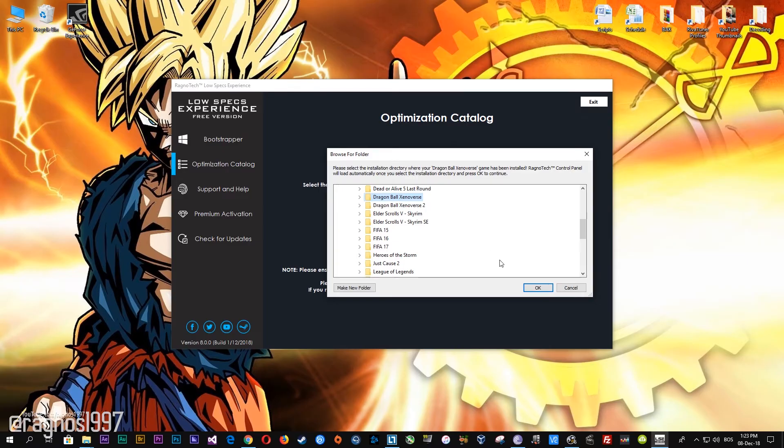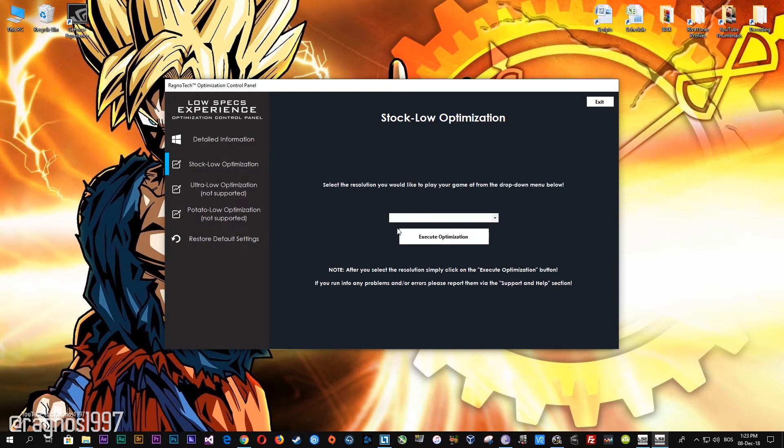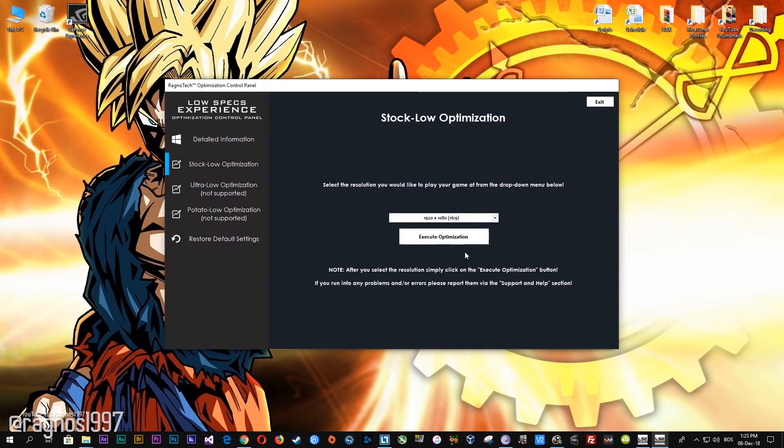Now select the destination folder where your game has been installed and press OK. This window will pop up when the optimization control panel loads. Simply select the method of optimization and resolution you would like to run your game on, then press the execute optimization button and start your game.